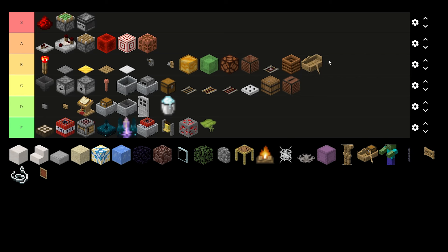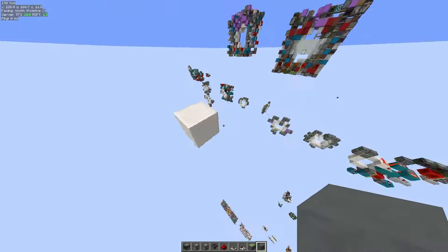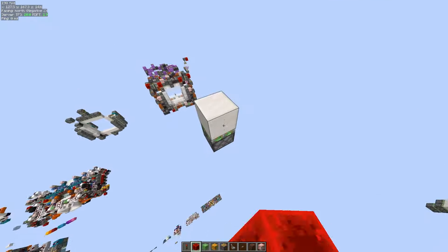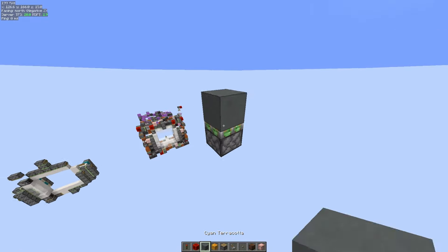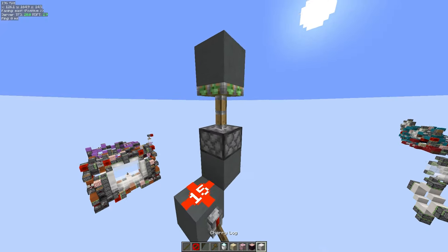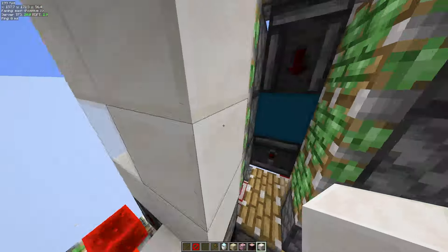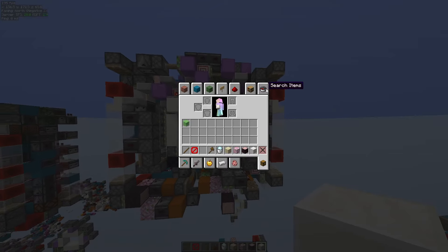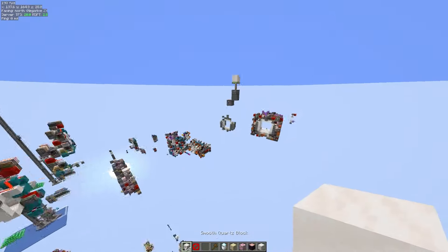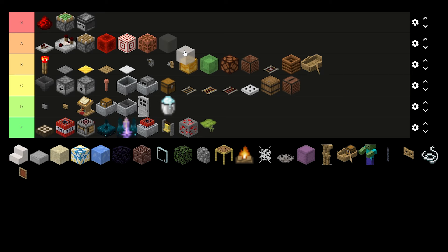Dripstone: F tier, no one uses it. Boat: B tier — I love boats. Quartz: in my opinion — which is arguably the correct opinion — the best door block. It just looks the best. You don't want it to be your wiring block because then how do you know what's powering it versus what's the actual door. Quartz is the most pleasing to the eye when you spend 20 hours on a door. There's some argument that smooth quartz is better but I think it looks bad. Overall A tier.